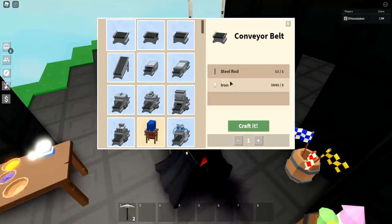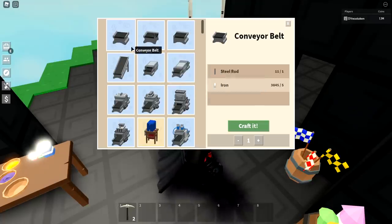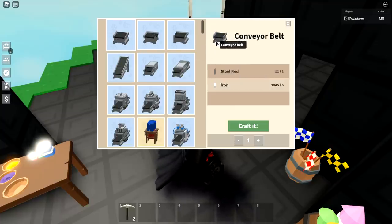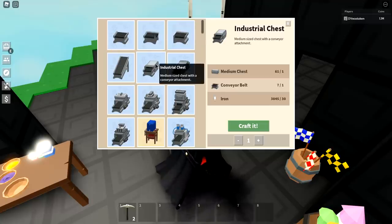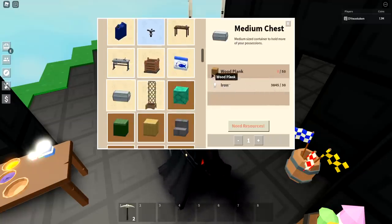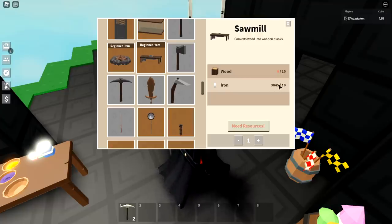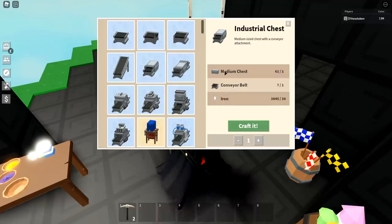Under the workbench, conveyor belts and pretty much anything that requires just iron, coal, or wood — just go grind it out. There's no reason to buy these since most are overpriced. Conveyor belts go for about 6,000 but you can make them for free with just time using a smelter, campfire, or furnace. Same for industrial chests — they only require 30 iron and some wood planks. You can make a sawmill with just 10 wood and 10 iron, so just make the industrial chest yourself.